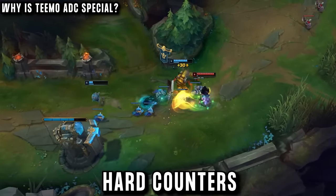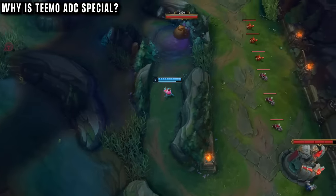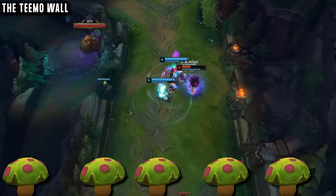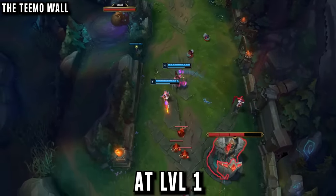On top of that, he hard counters things like Draven and Vayne, which many marksmen struggle with, and every other matchup he's happy with thanks to his blind. His early game is a neutral brick wall of a bot laner, and then at level 6 his shrooms come out to ruin AD carries' days. It's one of the most chill strategies for climbing, and it all starts at level 1 with this bush.